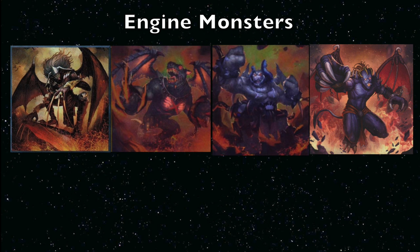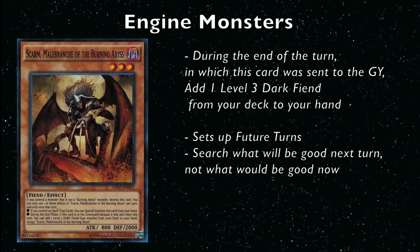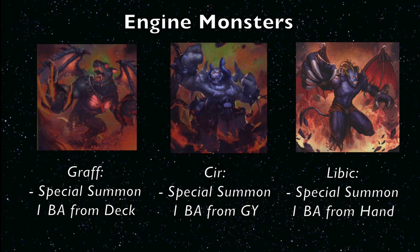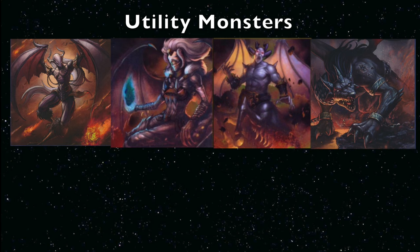Engine monsters are what you need to make and extend your plays — your searchers, your floaters — the ones you definitely need to play the game. Utility monsters are good depending on the game state: getting rid of back row, removing problem monsters, burning your opponent for damage, negating effects — situationally good. The engine monsters are Scarm, Graff, Seer, and Libic. When Scarm is sent to the graveyard, during the end phase you can add a Level 3 Dark Fiend — other Burning Abyss monsters or Tour Guide. When Graff is sent to the graveyard, special summon a Burning Abyss monster from your deck. When Seer is sent to the graveyard, special summon a Burning Abyss monster from your graveyard. When Libic is sent to the graveyard, special summon a Burning Abyss monster from your hand with its effects negated.